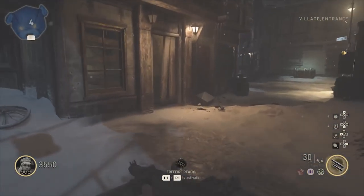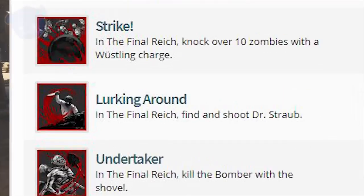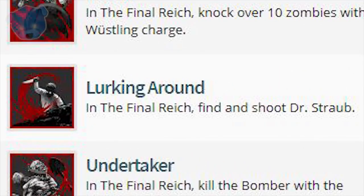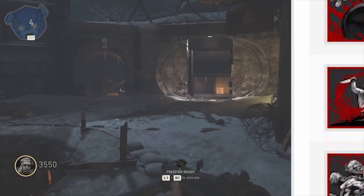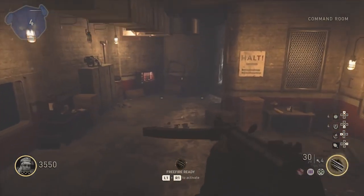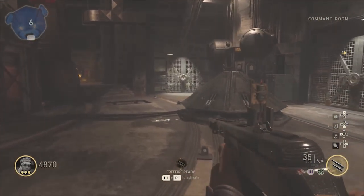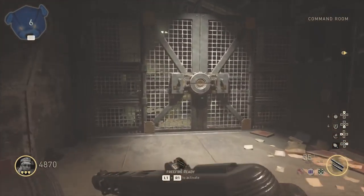The achievement was given with the leaked achievements. In The Final Reich, find and shoot Dr. Straub — it's called 'Lurking Around' and shows him with a knife. But that's not how it appears in the map. Where the DLC1 juice gets really interesting is when we leave the command room and go into the morgue.